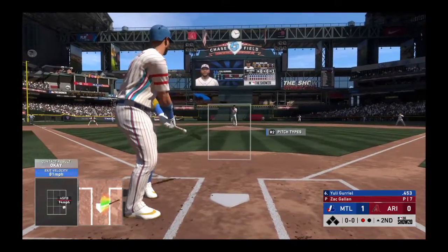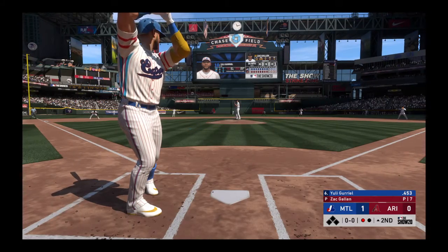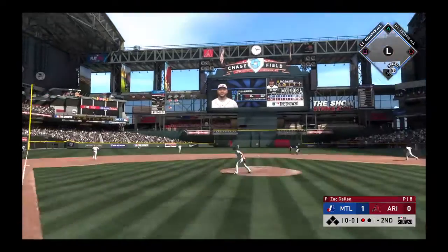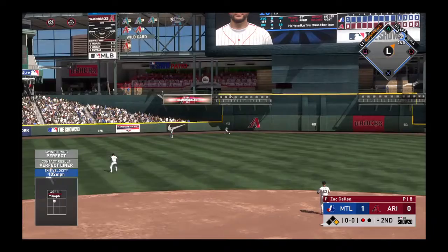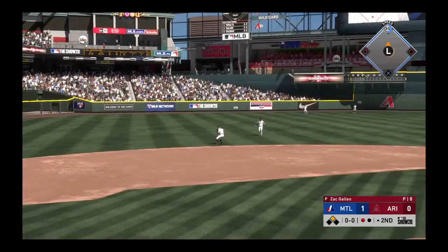Bases empty here with one away, and digging in next — the Cuban import Yuli Gurriel. A swing and a drive sent out toward the gap, and that is off the wall! He'll reach second now with one away.